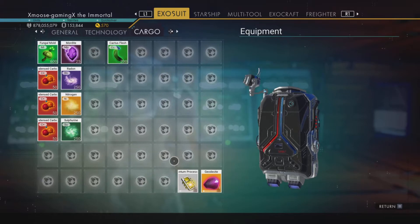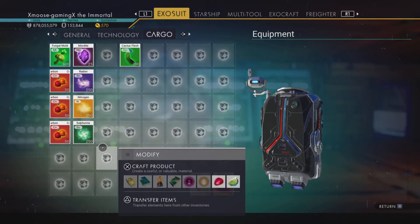Now with our circuit board and our superconductor we can make our quantum processor. We'll pop that right there and save that for the next step.